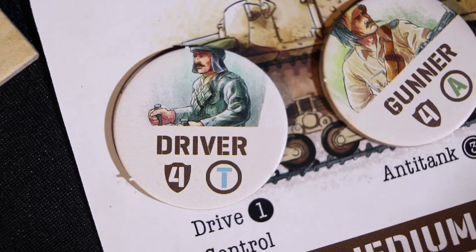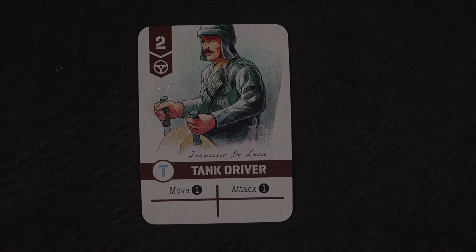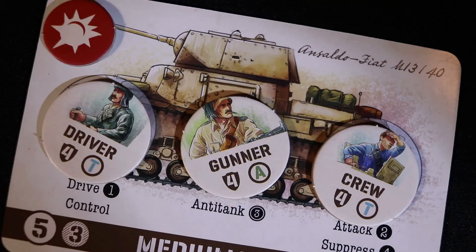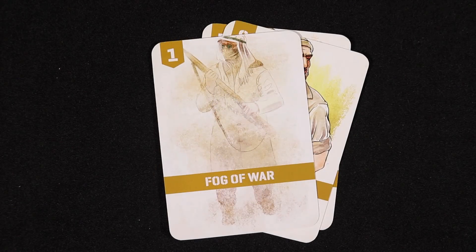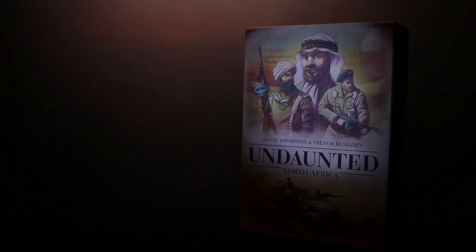The Long Range Desert Group player chooses to injure the driver of the tank. This causes the Italian player to locate the driver card in his discard pile and remove it from the game. A single damage marker is placed on the medium tank — two more hits and the tank will be disabled. The final card is a Fog of War, which can only be discarded. All cards played are put into the discard pile, ending the round and the play example from Undaunted: North Africa.